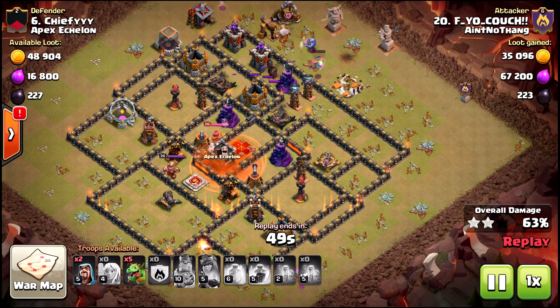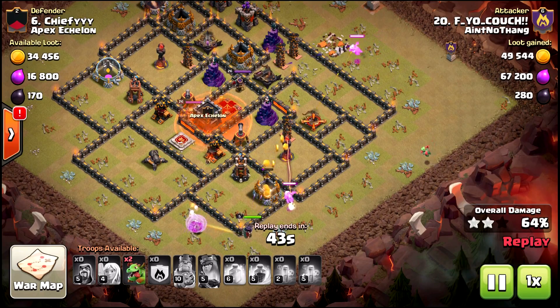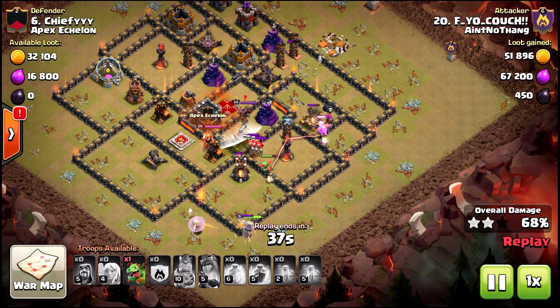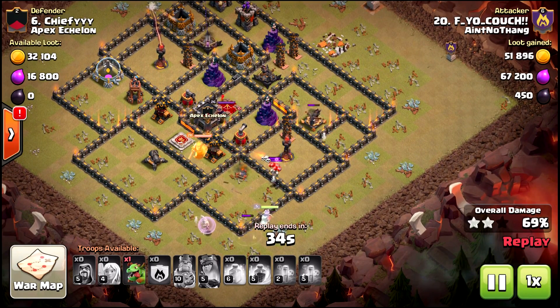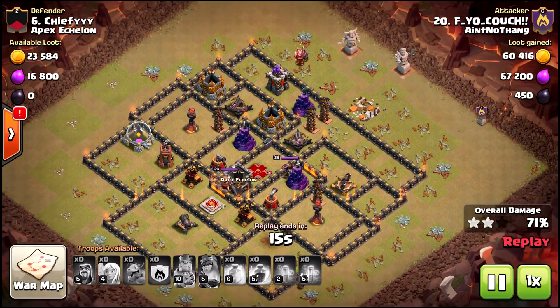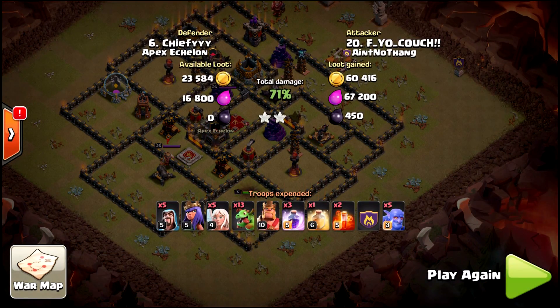Having a level five queen walk is still very doable on most town hall 10 bases, but the queen doesn't do very much damage. Another reason to use your rages more liberally and sooner is that she'll walk faster - it's a time saver and you get through the base in a shorter period. Usually with this strategy it's not that you run out of firepower - sometimes you simply run out of time and you need as much percentage as you can get. This one ended up at 71 percent on a pretty standard base.